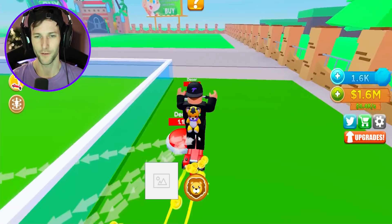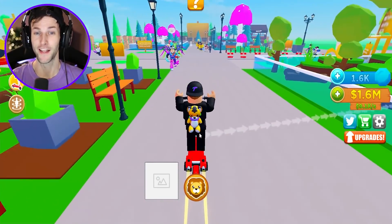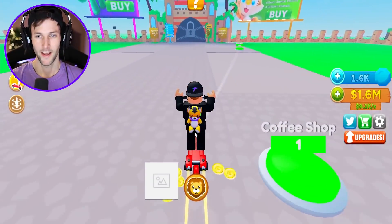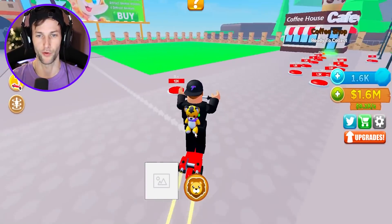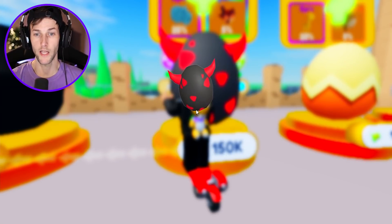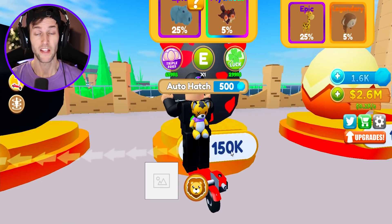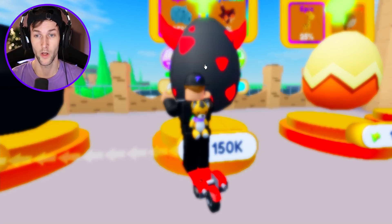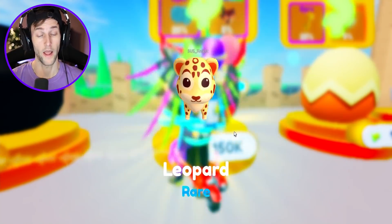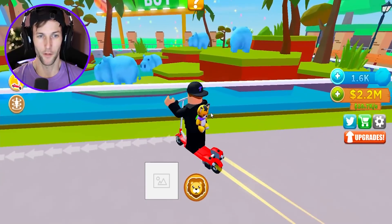We got our monkeys down and now we're starting to get the money again, building up our revenue. Let's do one egg spin - we got the hippo! The hippo's an epic, that's one away from mythical, let's go! Should I do a lucky chance as well? Oh hey, we got the leopard - very cool. Here we go for the hippos - oh they're blue!